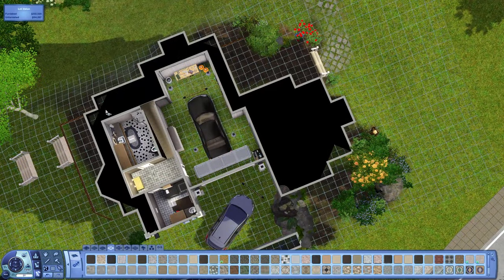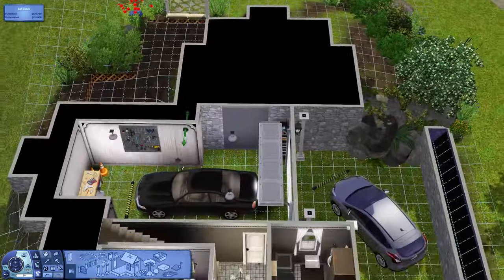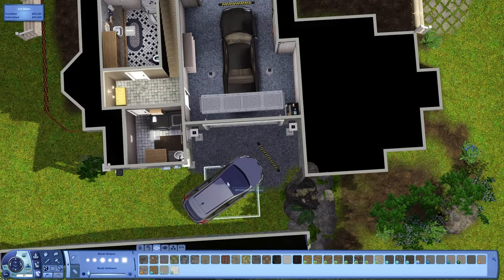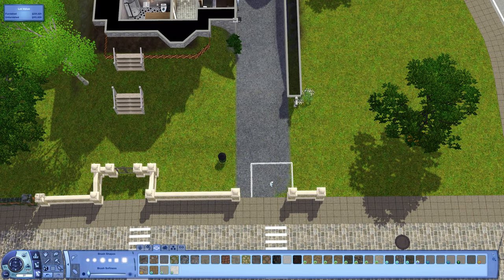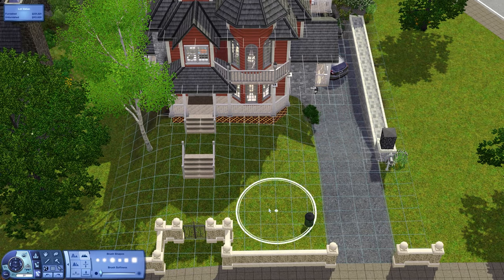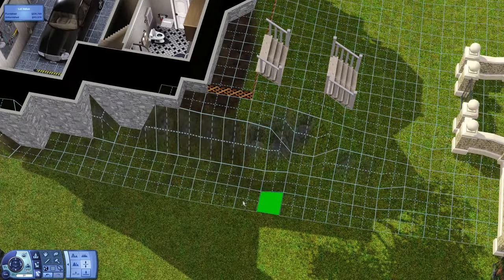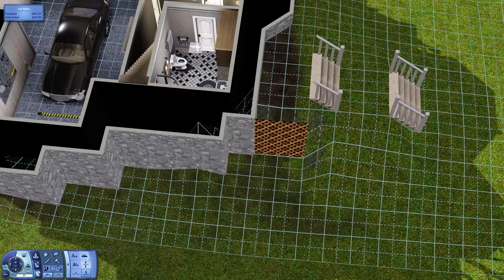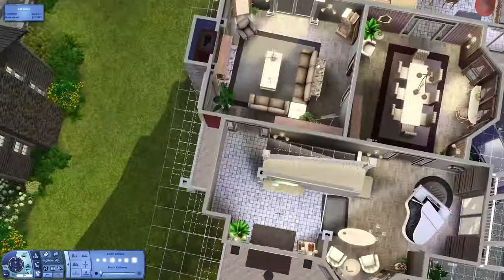I removed the funky fence, and on the left side of the house I end up making a little walkout basement area from the garage. That kind of conforms the terrain a little bit better. This house is built on lot number 31, which is in the town center, right next door to Main Street Manor and right across from the library.